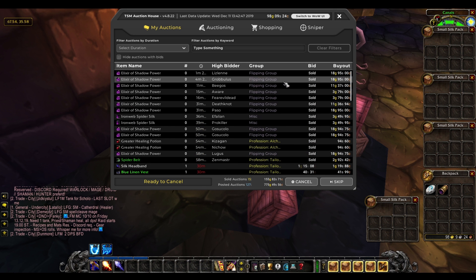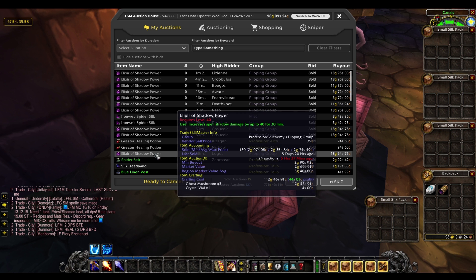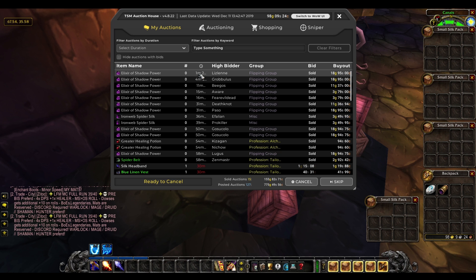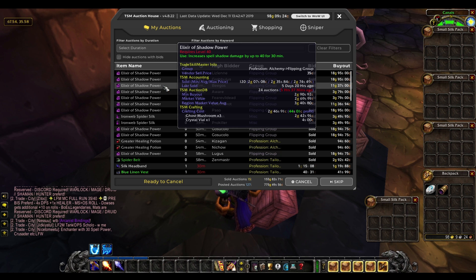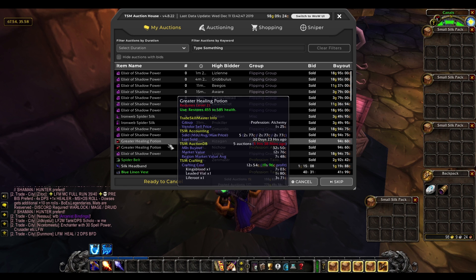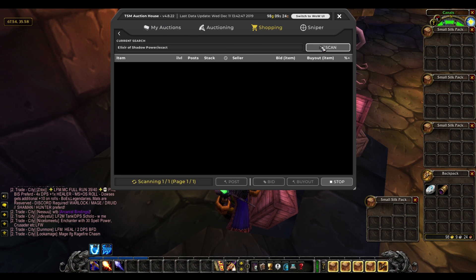Look at all the Elixirs of Shadow Power that I've sold — I just kept making them and people kept buying them, so I upped the price dramatically. I've been selling them for pretty much 4 gold each — stacks of five selling for like 19 gold — when usually they're 2 gold 50 to 3 gold each. So I've been making over 1 gold 50 profit per elixir. Per stack of five that's 7 gold profit, so that's roughly 50 gold profit I've made just in the past hour just making elixirs. And now I've completely run out — I'm going to have to make some more.